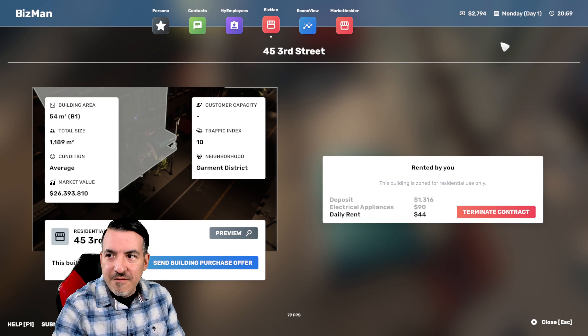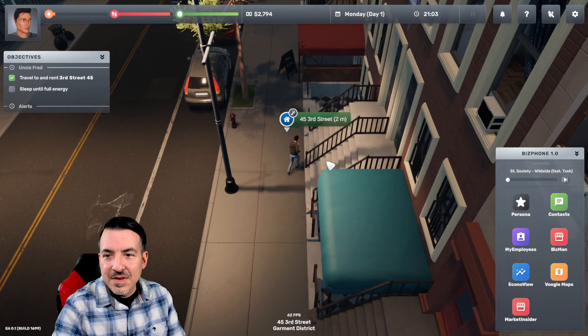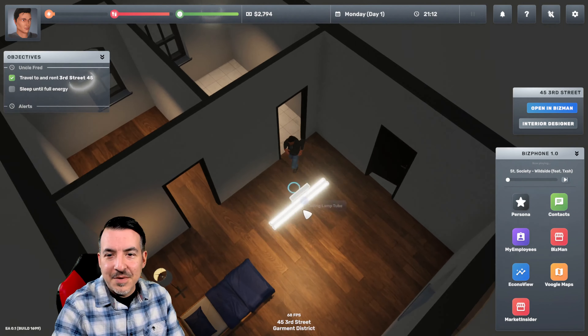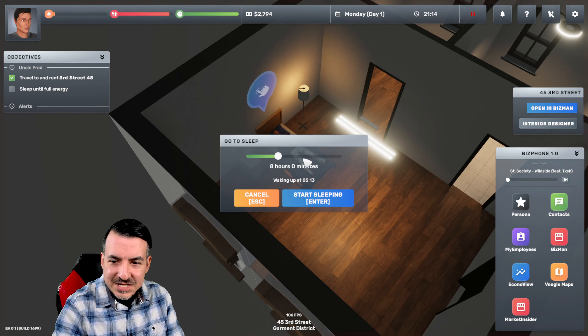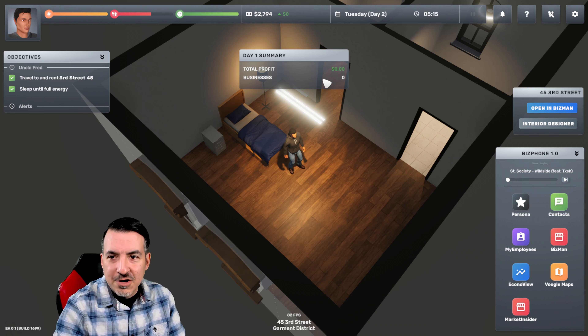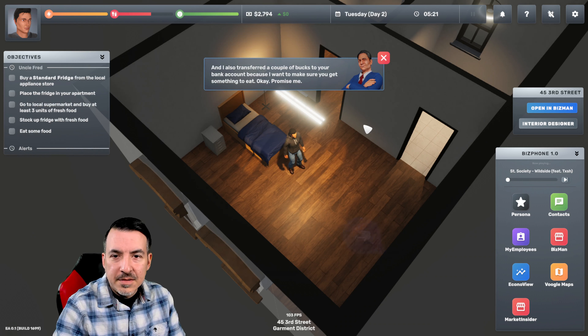We're going to go ahead and hit rent. Daily rent is $44, which isn't that bad. You'll find you can go pretty far with the money, especially once you get a loan. So right now all I've got is a bed — I have nothing else in this apartment. I'm going to have to buy things like refrigerators. But for now you're going to sleep; you can pick how long you sleep and it'll tell you exactly when you're going to wake up. After midnight, you get a summary of the day — how much money you brought in or lost at your business or work.